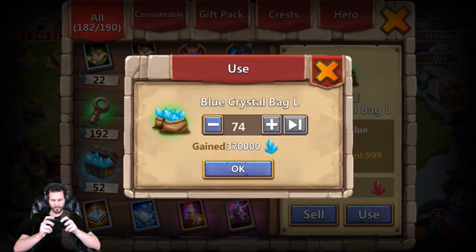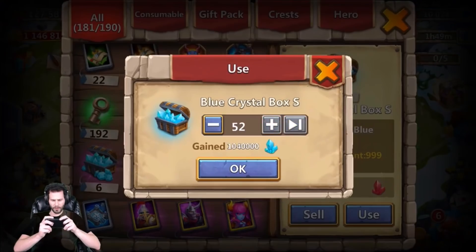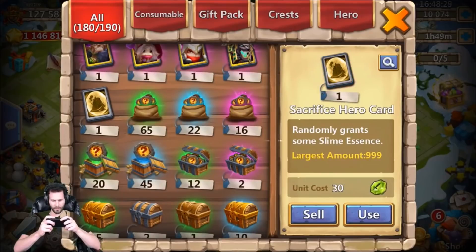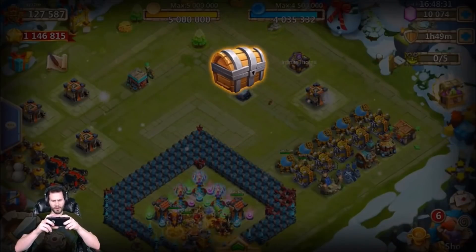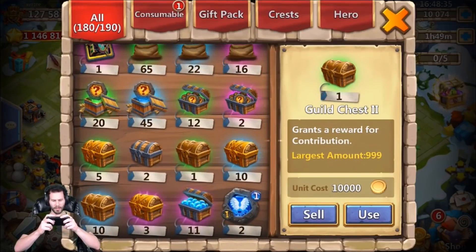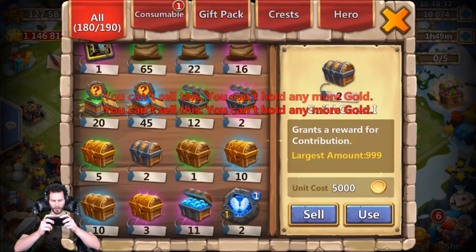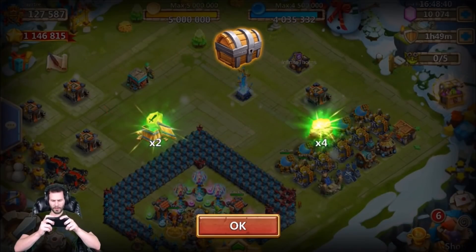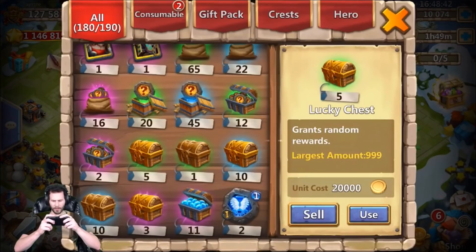We got eight slots open, let's use all this. We'll use a sacrifice card — it's always good to buy sacrifice cards from the warehouse if you're sleeping on that, you shouldn't be, because those definitely help out. We can't use any more gold.